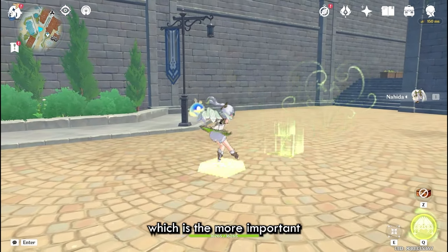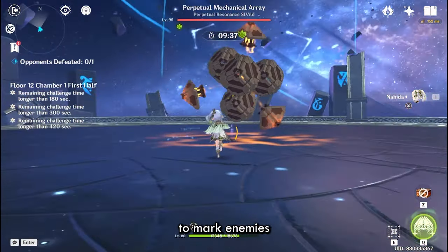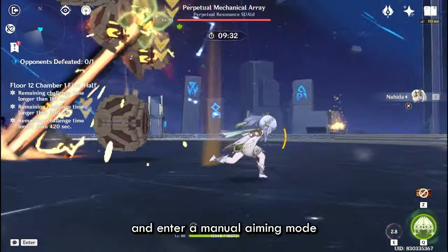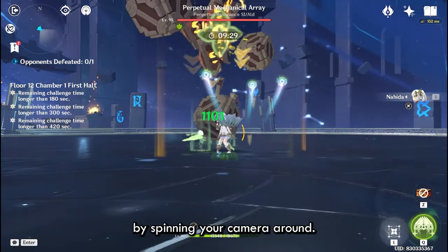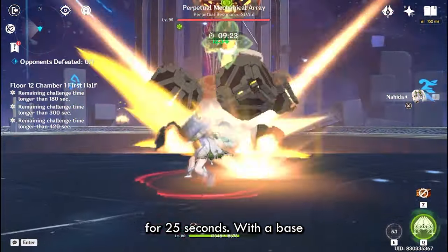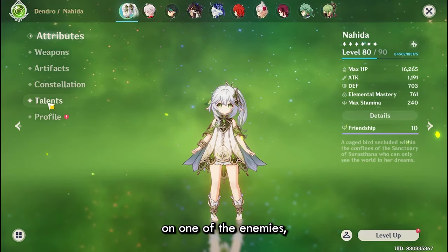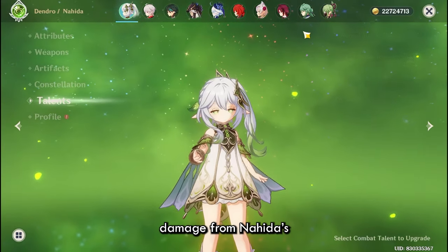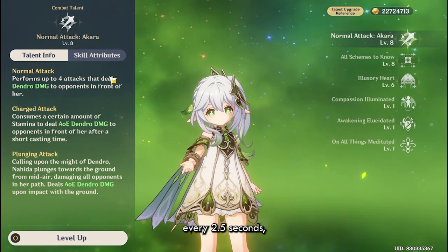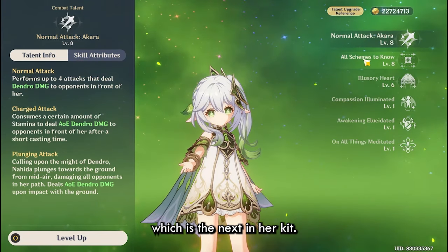Now let's move on to her elemental skill, which is the more important part of her kit. Her elemental skill can either be pressed to mark enemies in a small area around Nahida, or held to enter a manual aiming mode where you can mark enemies by spinning your camera. Whenever you mark enemies, they get a Seed of Skandha on them for 25 seconds. With a base cooldown of 2.5 seconds, every time you trigger a reaction on one of the marked enemies, each of them gets hit by Dendro damage from Nahida's elemental skill. At baseline it only happens once every 2.5 seconds, but it can be shortened with her burst.